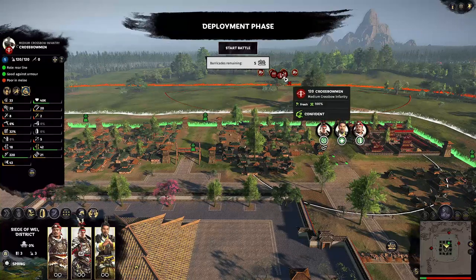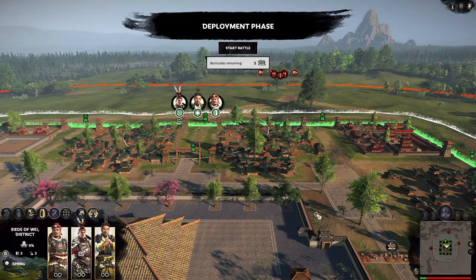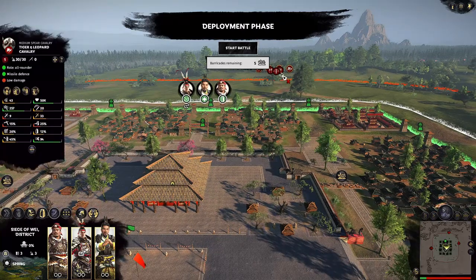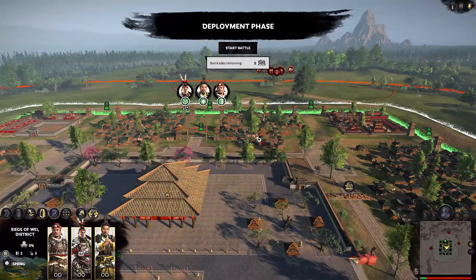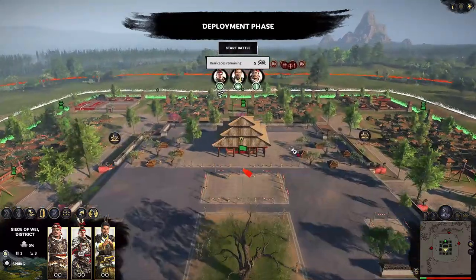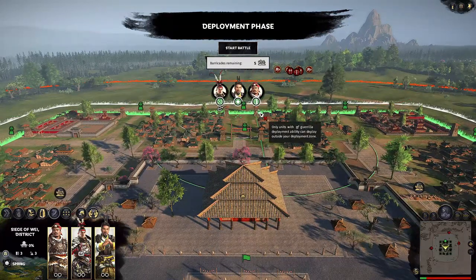We don't want to suicide into a crossbow because they'll shoot us since we don't have any retinue. The goal — keeping the inside clean with no barricades — is to just keep the enemy outside and let your towers do the damage.